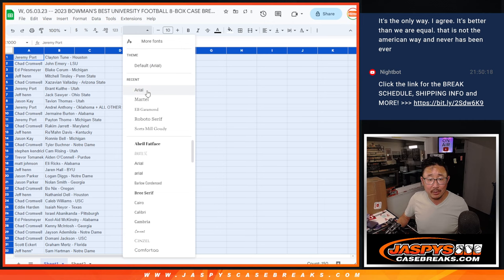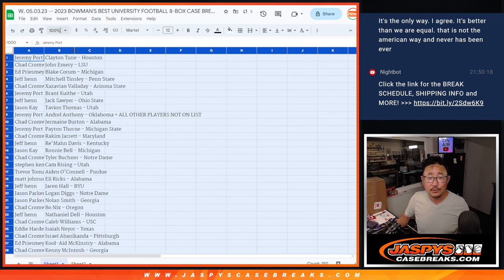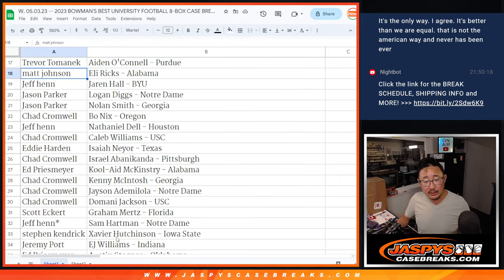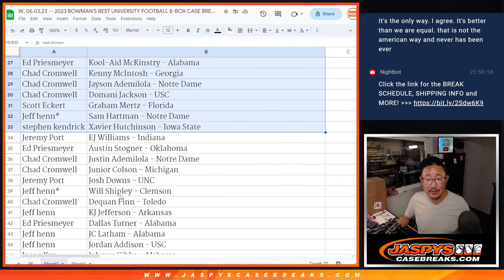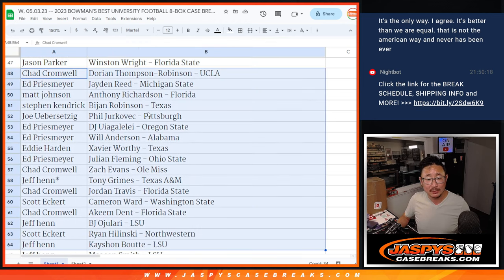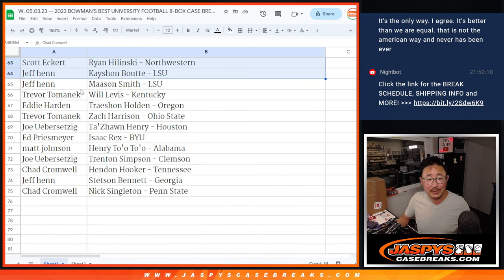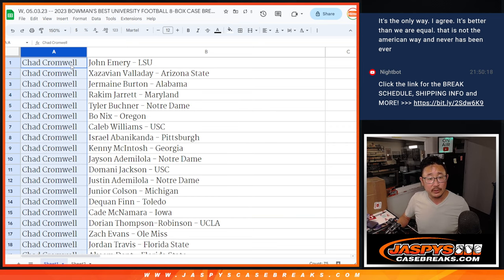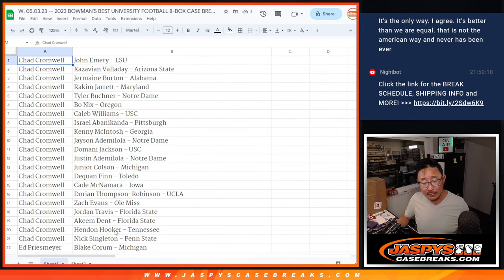So I'm not going to read all these names — too many names. Got to preserve my voice for tomorrow. Tomorrow's my Friday already. Week went by fast. Here's the first part of the list. Jeremy Port with that all-other-players spot. I'm going to show you just the list as is to get it on this recording. Now I'm going to alphabetize by first name so you can see all your players grouped together. So Chad Cromwell, you've got a bunch of players.